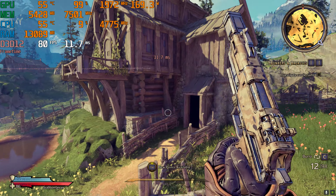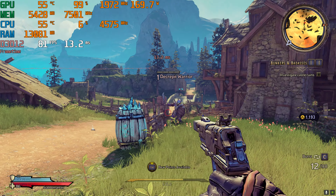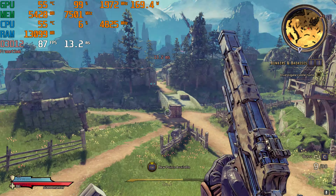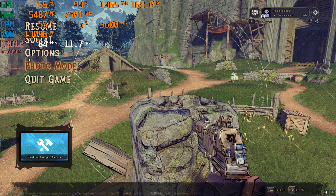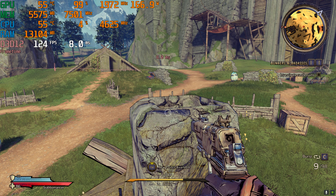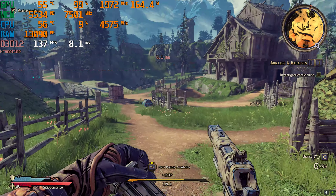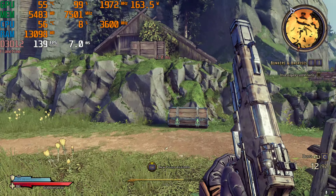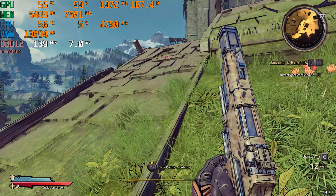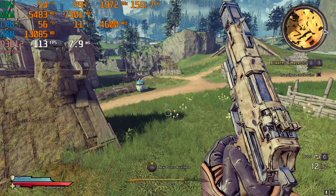It's looking like at the high settings, in this scene where on ultra settings looking at this house we were dipping to around 60, we're staying over 80 now — so this is absolutely solid. Now if you really just want to crank the frame rates at 1080p, let's see what happens if we go down to medium. There's a huge performance boost going down to medium. So if you're wanting to max out the capabilities of a 100–120 FPS monitor, getting close to around your 144Hz display, it looks like the medium settings will do that for you.